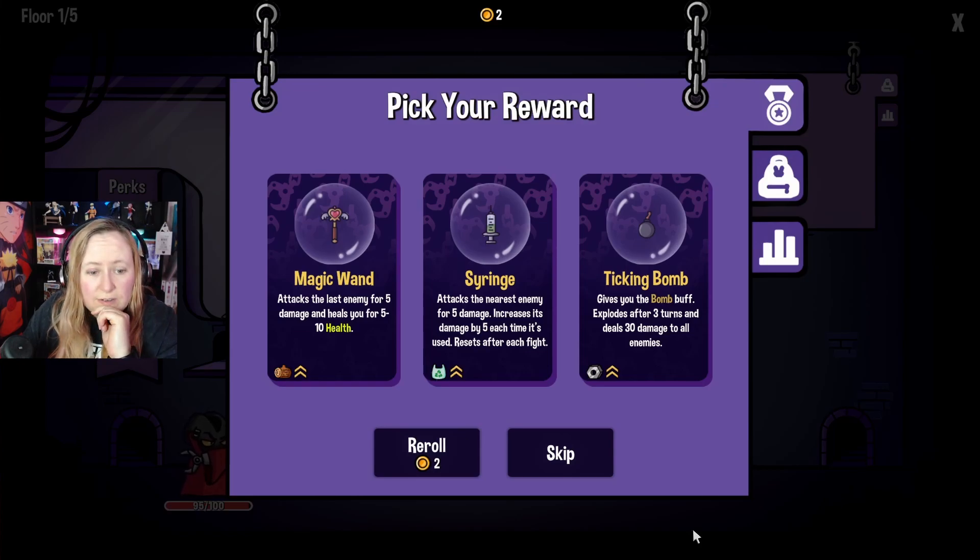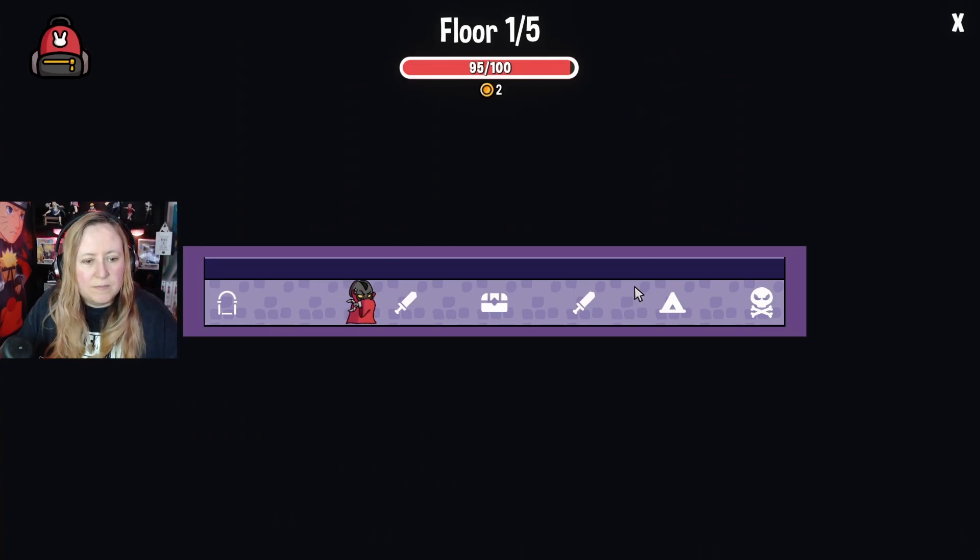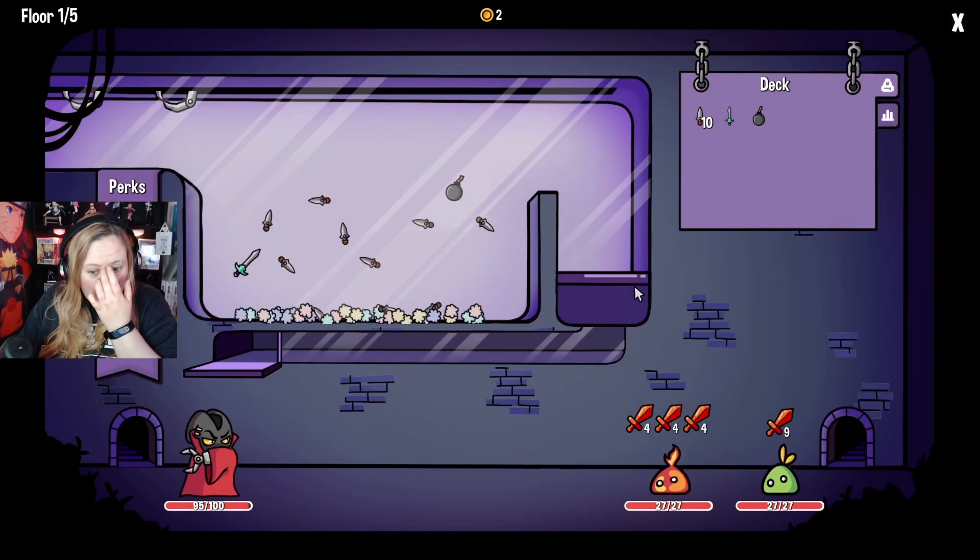The magic wand attacks the last enemy for five damage and heals you for five. That's pretty good. The syringe attacks the nearest enemy for five and increases damage by five each time it's used. The ticking bomb gives you a bomb buff - explodes after three turns and deals 30 damage to all enemies. I think we'll get that one.